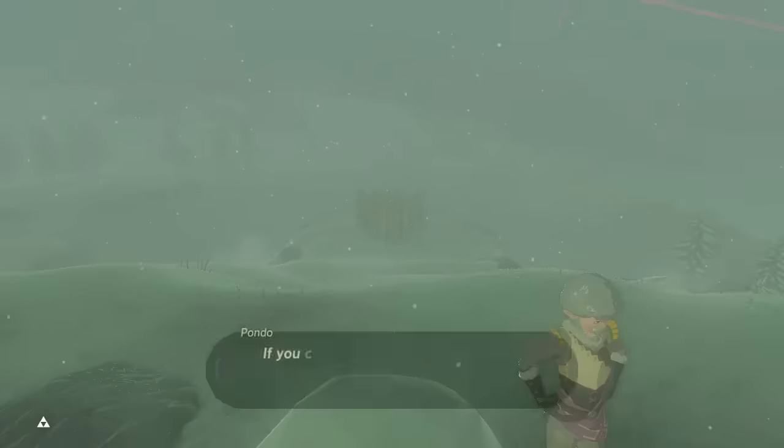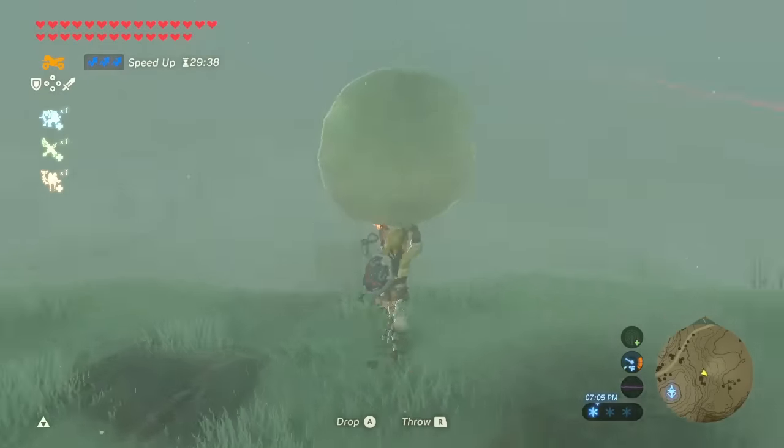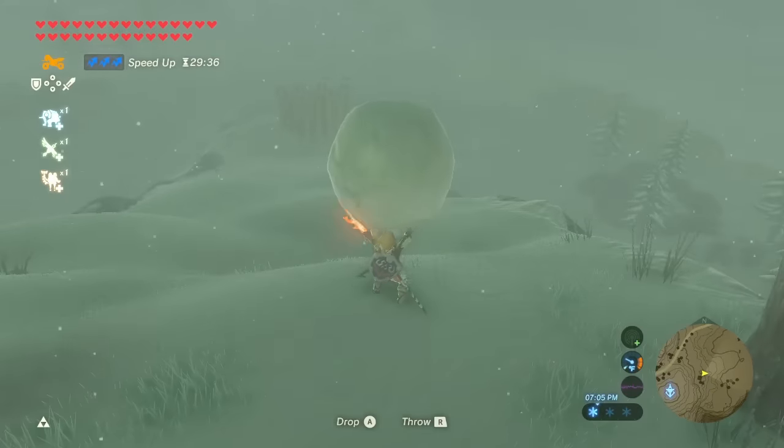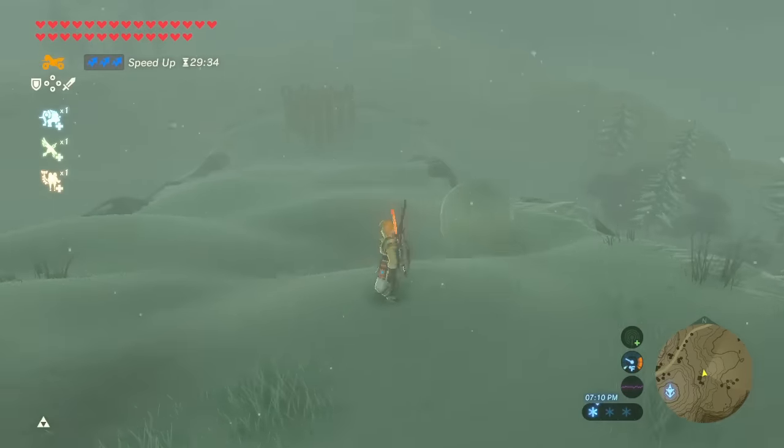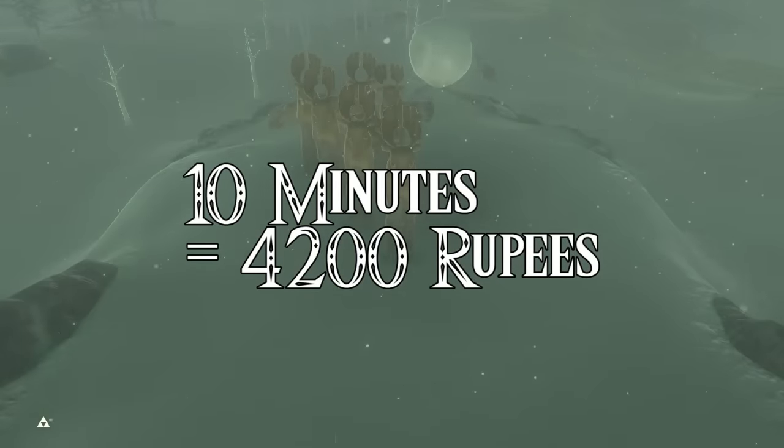From the tower to Pando, plus the first round of bowling where he explains the rules, it takes an average of 1 minute. Each round after that is an average of 40 seconds. Bowling for 10 minutes will get you a potential 4,200 rupees, assuming you always get a strike.